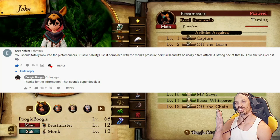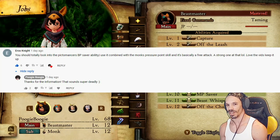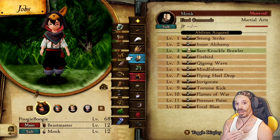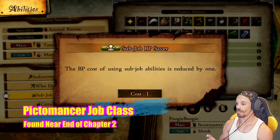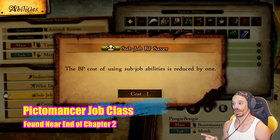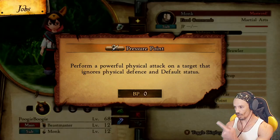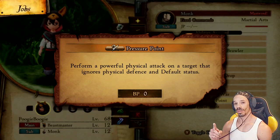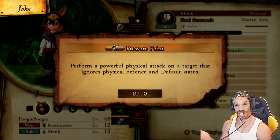This next strategy comes from Eros Knight. This combines monk moves with Pictomancer's abilities. For this strategy, main Beastmaster and sub Monk. Make sure you have Pictomancer's sub job BP Saver — the BP cost of using sub job abilities is reduced by one. This is important because Monk's Pressure Point performs a powerful physical attack on a target that ignores physical defense and default status.